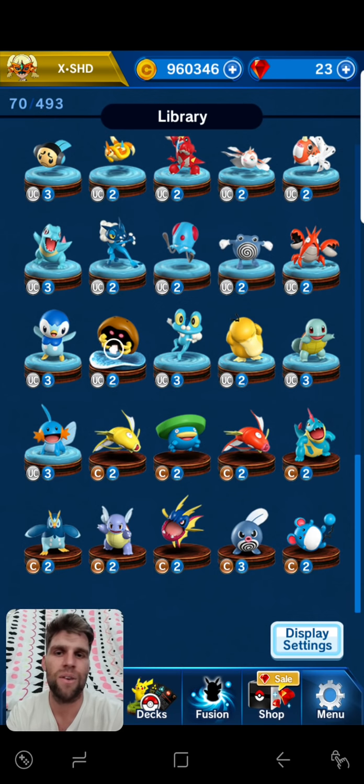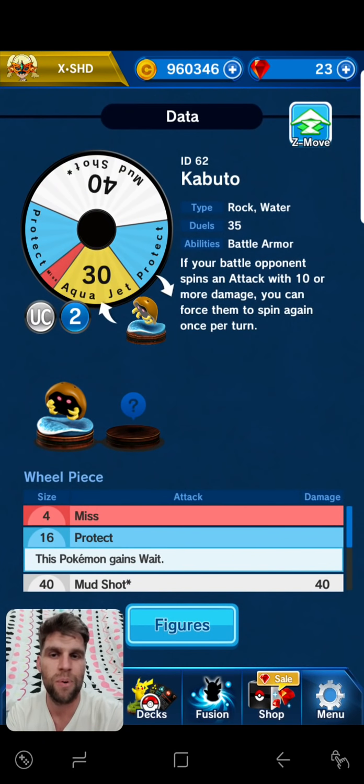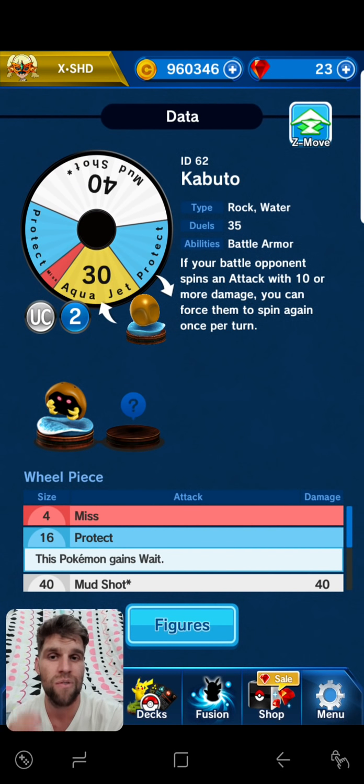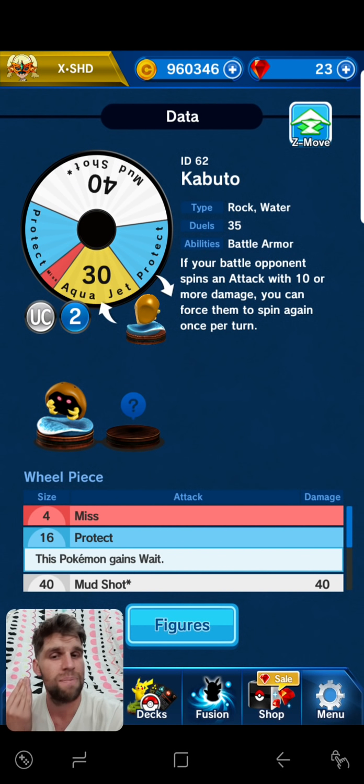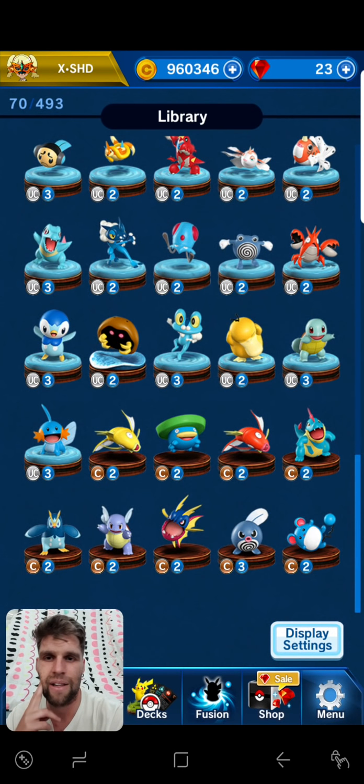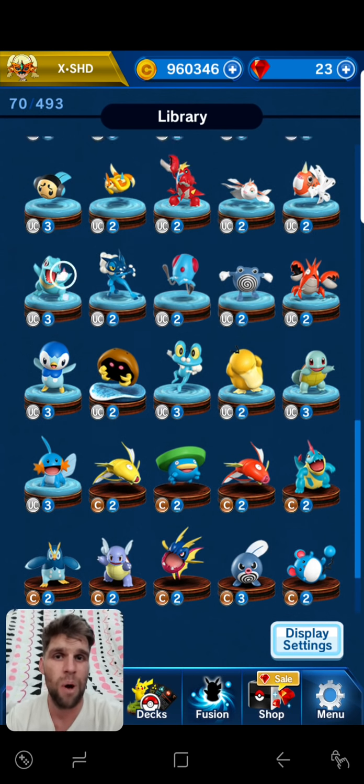You could also try running a Kabuto for people who don't have any EX figures. Kabuto can have a lot of blue, and if the opponent spins attack damage, you can re-spin them — so you can get some pretty cool wins with it. Those would be my water picks.